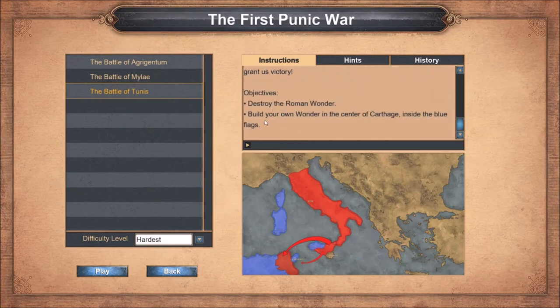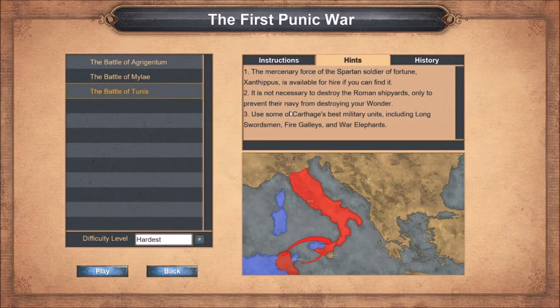Objectives: destroy the Roman wonder and build your own wonder in the center of Carthage inside the blue flags. The mercenary force of Spartan soldier-of-fortune Xanthippus is available for hire if you can find it - it is not necessary. You only need to prevent the Roman navy from destroying your wonder. We have long swordsmen, fire galleys, and war elephants to work with.